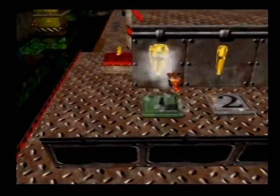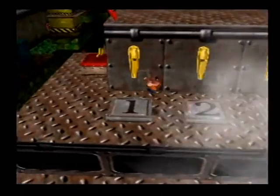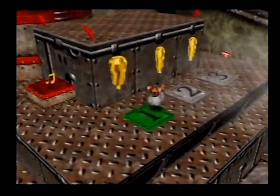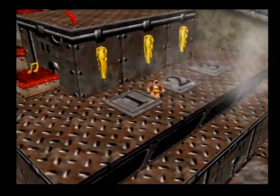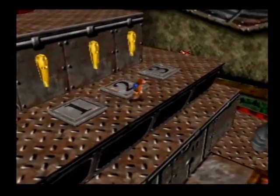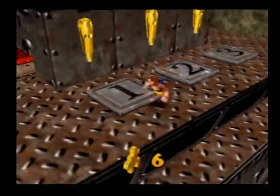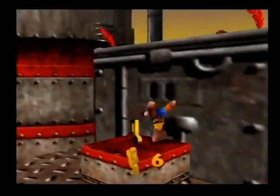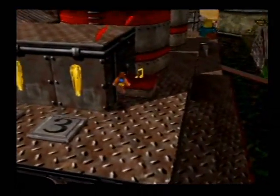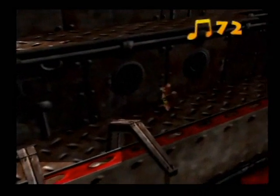This puzzle — in case you're wondering why I know the solution — it's 3-1-2-1-1-1. Somewhere on the ship there is a sign that says 3-1-2-1-1-1. Once you find that number on the ship, you know that's the order they want you to push the whistles in. The solution is always going to be 3-1-2-1-1-1 every time you play the game.